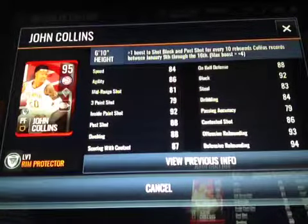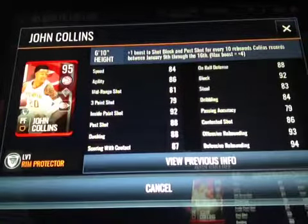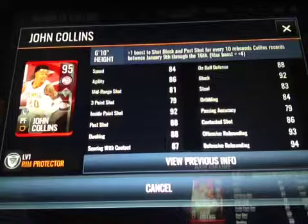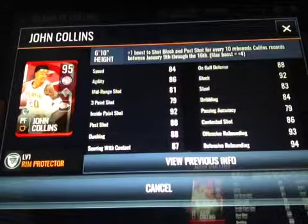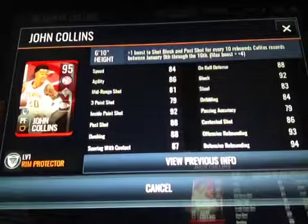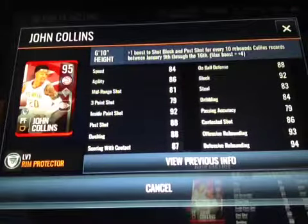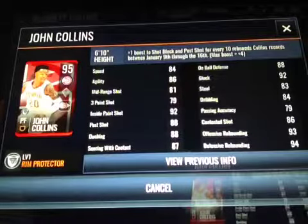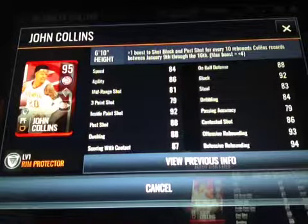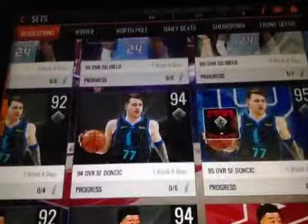John Collins — in my opinion, probably the worst master. 86 agility, 92 inside the paint, 88 post shot and dunking, 87 scoring with contact, 88 on-ball defense, 92 block, 93 offensive and 94 defensive rebounding. He gets a plus-one boost to shot block and post shot for every ten rebounds in your courts within the next week. I don't have that much time to talk over that with you.